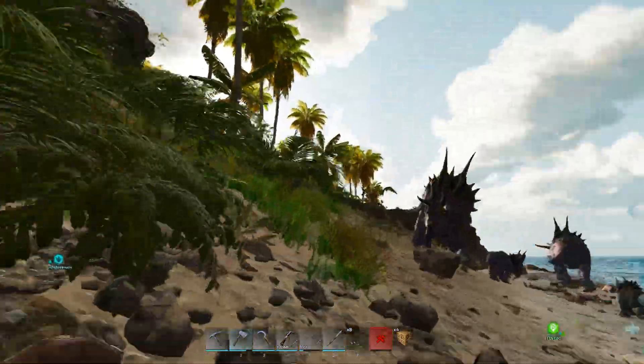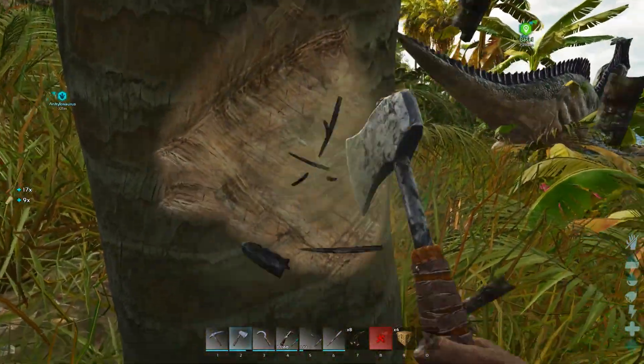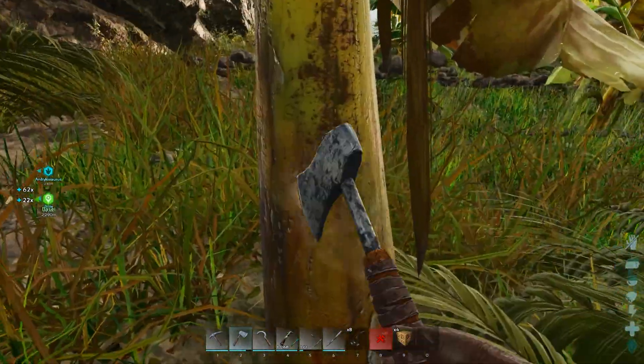We also want some spike walls to bring with us. I just don't know how much the bird can carry, so we're going to have to level him up pretty good — hence needing an argy.